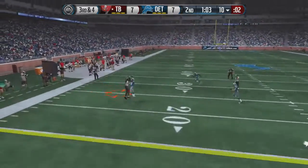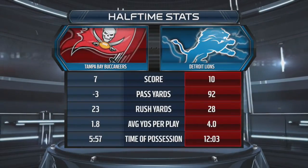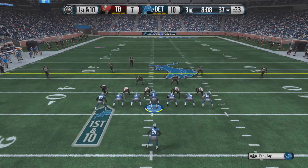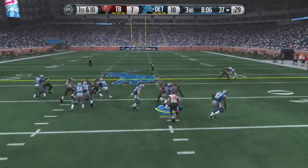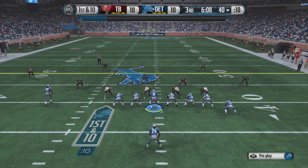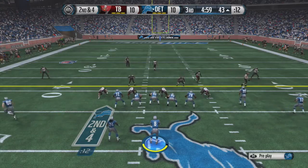With just a minute to go in the first half, the blitz comes in and Bill Bentley makes a one-handed interception - what a catch! At halftime, the Buccaneers have negative three passing yards but the Lions only hold a three-point lead. Starting the second half, Arnold takes a carry and fumbles the ball - not what we want to see. The rookie has to fix that or he won't see the field.